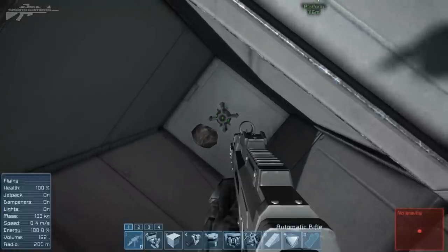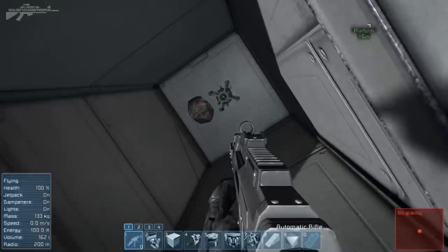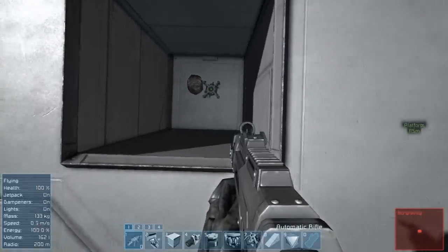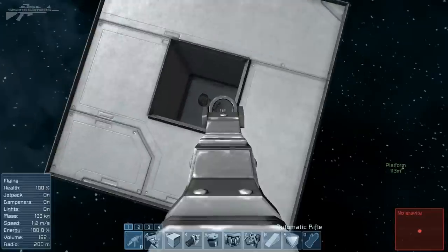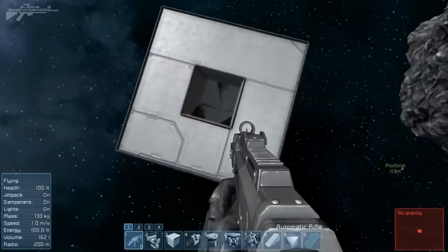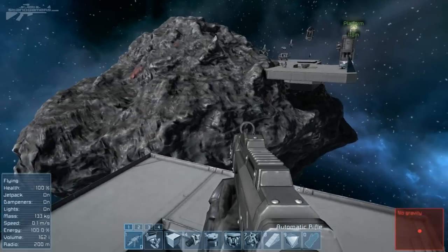We need to test if the explosives are going to propel the rock at all, or if they'll simply destroy it, or in the worst case just do nothing. I've set up this little test area — we're going to fire at that and see if the rock actually moves towards us. And it looks like the rock just exploded rather than actually moving in a different direction, so that's not a very good start.